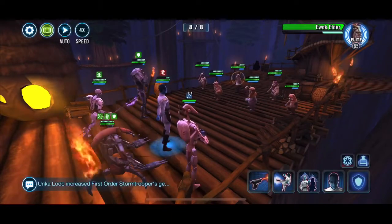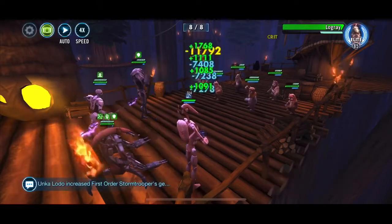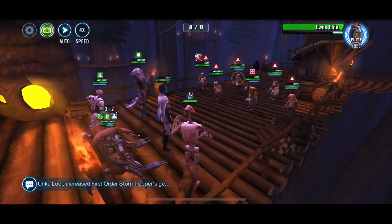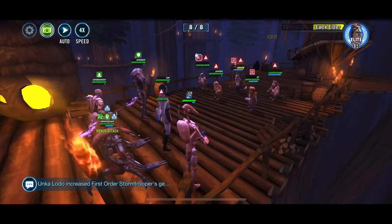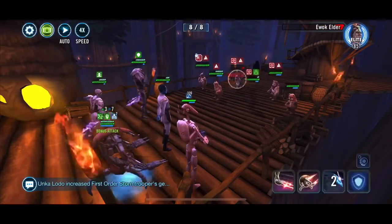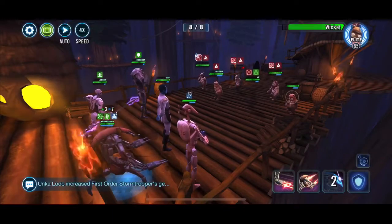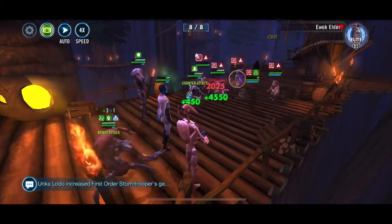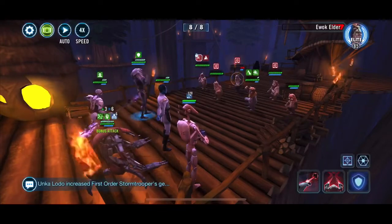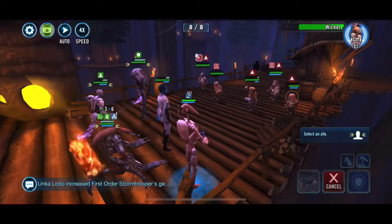We need Elder gone. I also targeted and fractured Low Gray just to get rid of the daze. And now we can really focus down onto Elder — get rid of Elder. I thought I was going to get an AoE, hence I didn't finish him sooner, but now he's down.